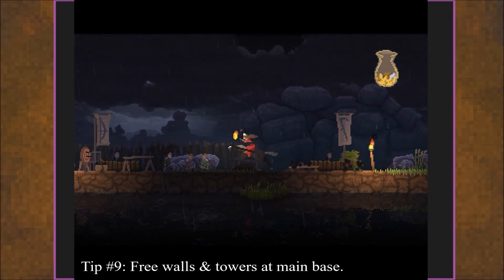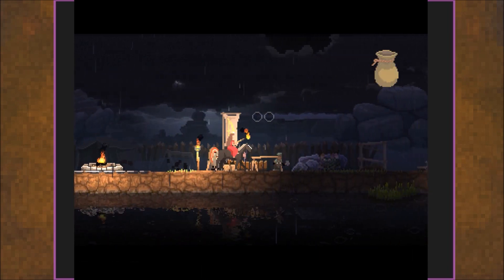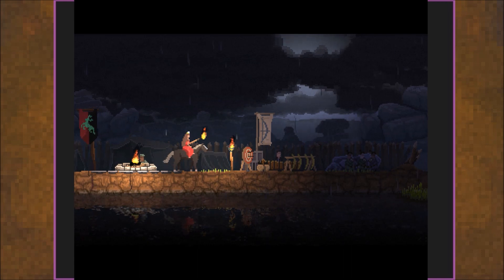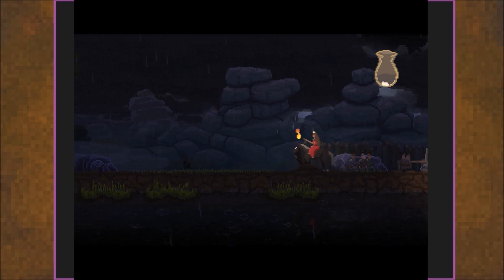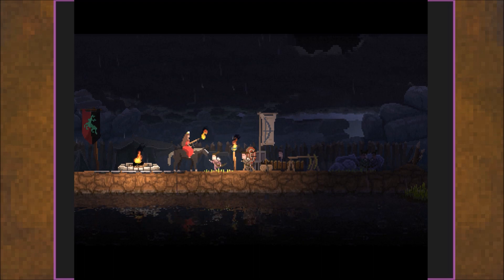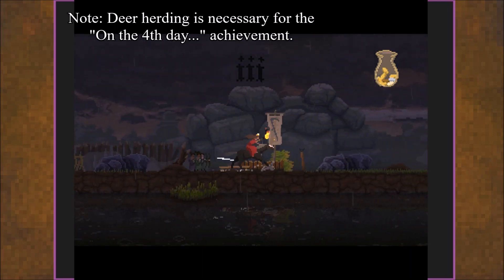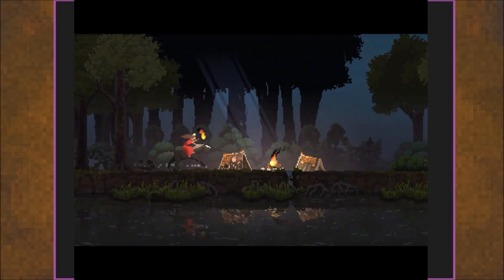Tip number nine: when you get the second base upgrade, you'll have walls built for free. You don't have to spend the money. Goes back to the other tip — don't build more than you need. Deer herding is useful for the first five days if you just need a little bonus cash, but you almost never do it after that, because eventually you're going to be going back and forth faster than you can really care to herd the deer.